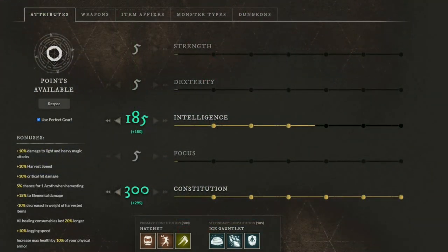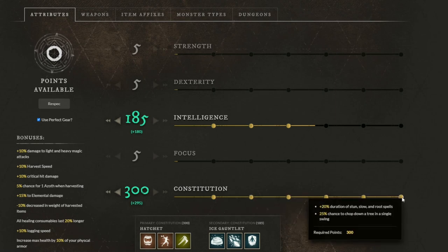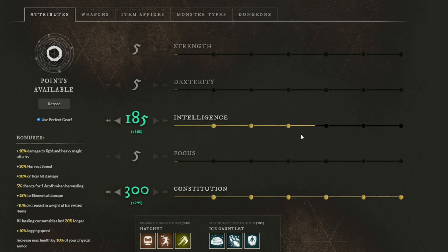First of all, constitution — all of the thresholds we have here are super important, especially the last one, which is really nice for CC. As a slow ice gauntlet and hatchet root user, this is quite useful on top of the weight threshold bonus as well. Your roots and slows will be really long.